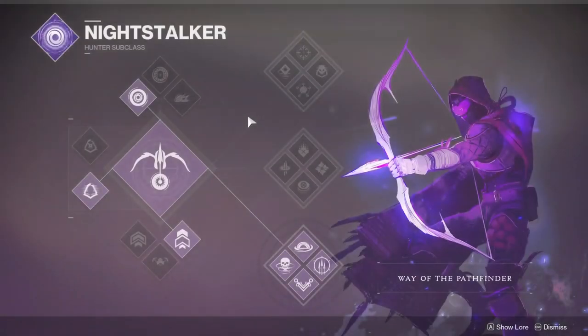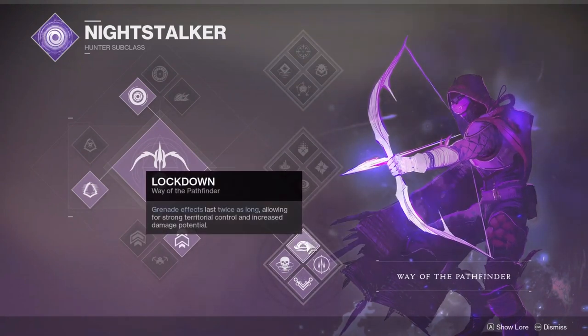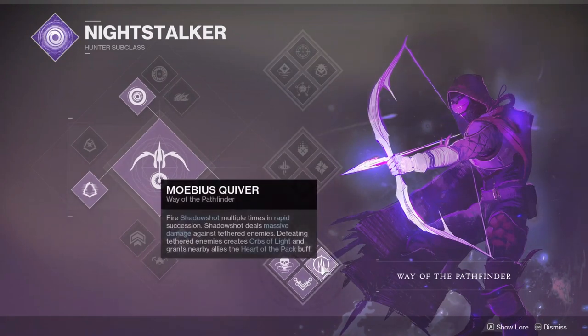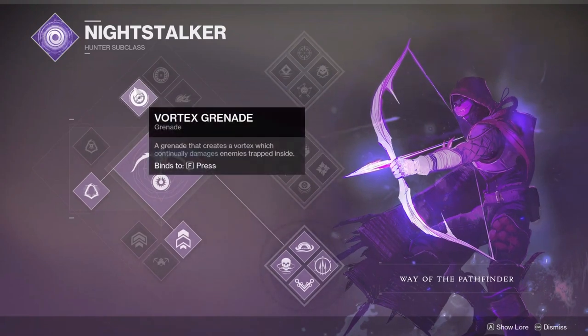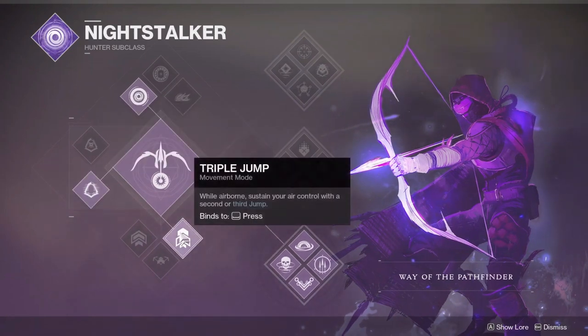We're going to be running Night Stalker, Bottom Tree, Wave of the Pathfinder. Vanish in Smoke — throw Smoke Bomb to become invisible. Lockdown — grenade effects last twice as long, which is great for Oppressive Darkness. Combat Provision — grenades grant melee ability energy and making allies invisible grants grenade energy. And then Mobius Quiver, Vortex Grenades, and Gambler's Dodge so that we can get our Smoke Bomb back when dodging next to enemies. Triple Jump, but you can use whichever jump.